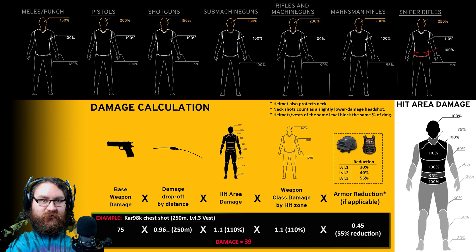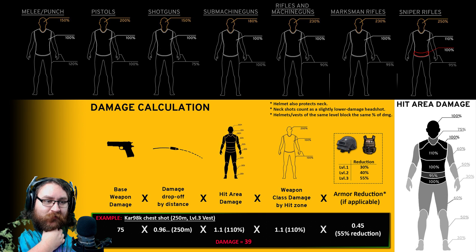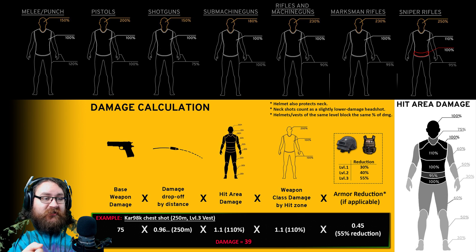This is why helmets in PUBG technically protect the neck as well. This is also why the neck is at 75% normal damage in the hit area system — it's to stop neck shots being quite as powerful as a proper headshot, while still taking more damage than a chest shot. Looking at the weapon class graphics: assault rifles and semi-automatic snipers do 230% headshot damage, SMGs do 180%, shotguns and melee do 150%, pistols do 200%, and finally bolt-action snipers do 250% headshot damage.